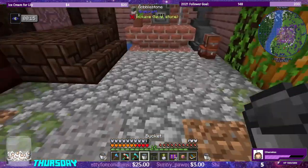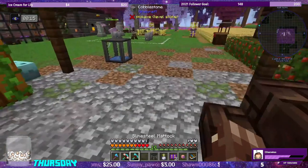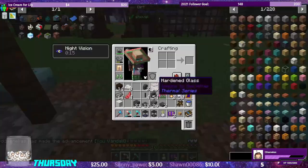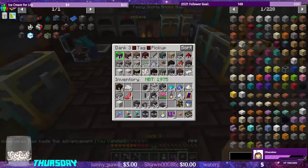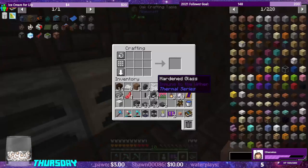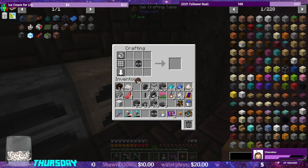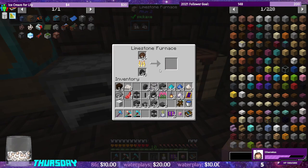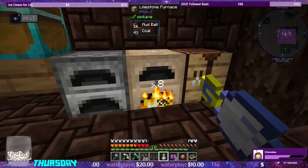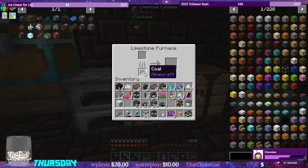We can put one bucket of water in the small fluid tank — this one should retain its inventory. Let's try crafting with this guy to make the mud balls. Eight mud balls — mudball environmental. There we go. So we had to make the small fluid tank to be able to do the craft for the mud balls. We can turn around and put the mud balls in here and just max it out. There's our mud bricks — we only need eight of them for right now.